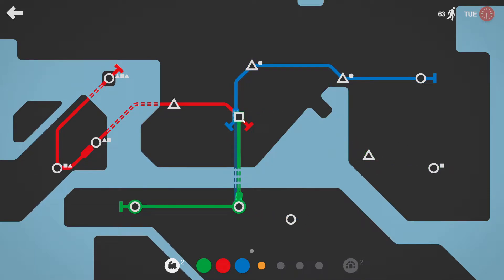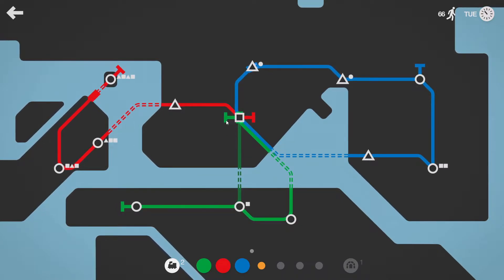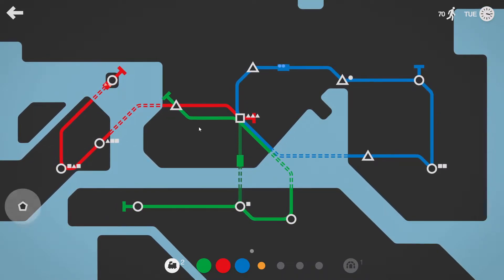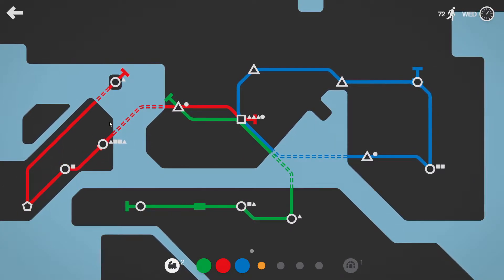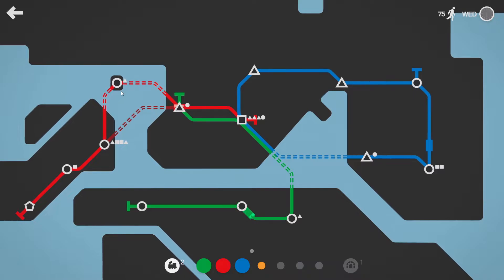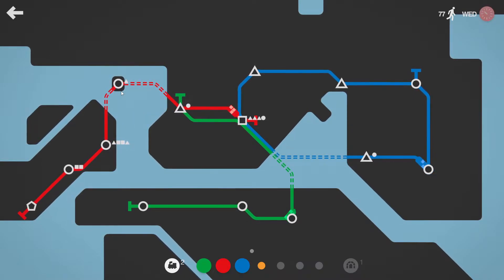Hit a green off here. Maybe we want to go to this triangle as well. You now want to do that instead — obviously that's going to be a lot easier for that line. We might even make a loop around here as well.